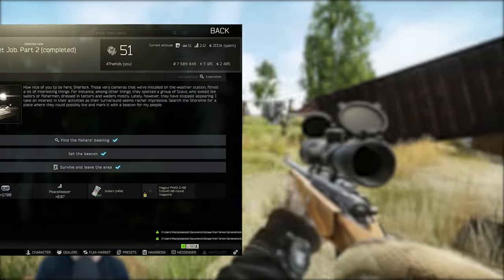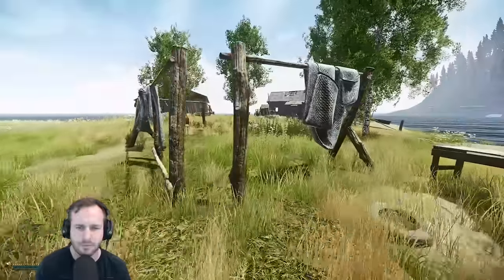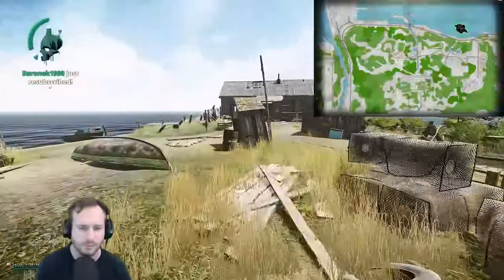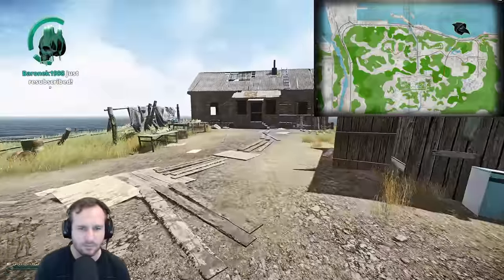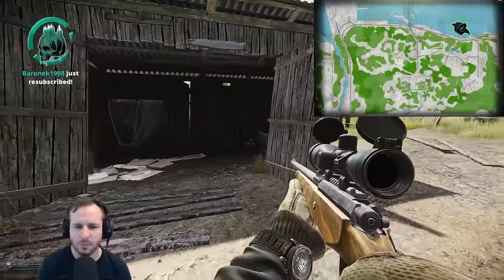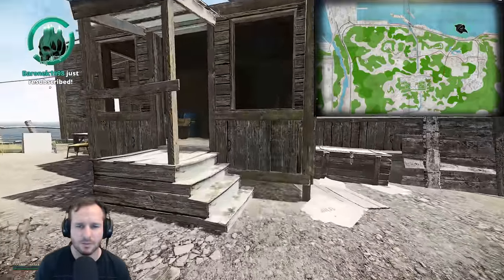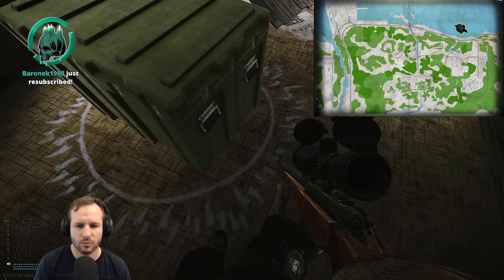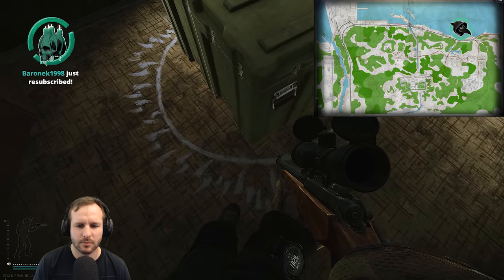Wet Job Part 2. Find the fishing dwelling on Shoreline. Head into Shoreline near the tunnel extract and you'll see an island — a lot of people call it Scav Island. Once you head over to the island, you'll see the big hut. Once you're inside, place down an MS2000 beacon. Once you've marked it, wait the time limit, then survive the raid and extract, and hand it in.